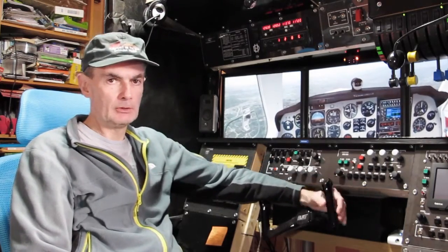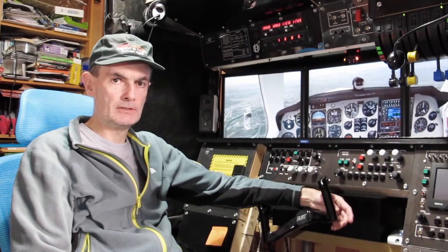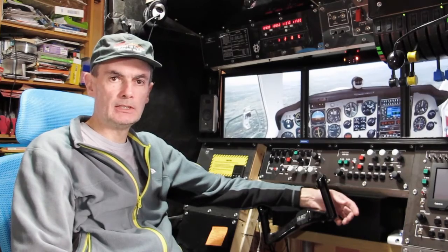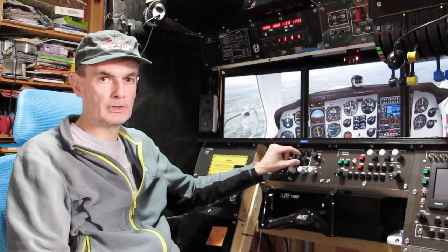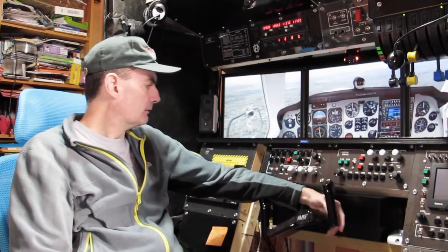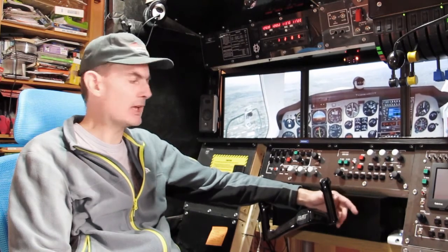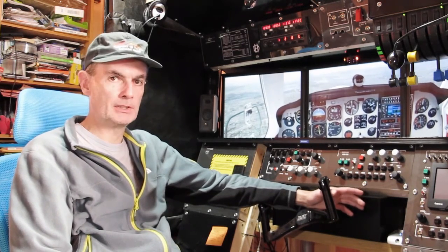I've based this panel fairly loosely on the Bendix King KFC 225 autopilot, which is not quite the one that's in the default FSX aircraft — it's a superset of that. In fact, it's the one that's in the Relair Scout, if you have that aircraft. But it's pretty much the same as the one in the default Cessna 172. The main difference is it's got a rotary control for setting the target altitude and it has buttons for nudging the vertical speed up and down. The vertical speed control is missing from the fascia of the default Bendix King autopilot, although you can control the vertical speed during a climb or descent by clicking on the numbers, which is pretty much an admission that that's not a complete implementation of the panel in the default aircraft.